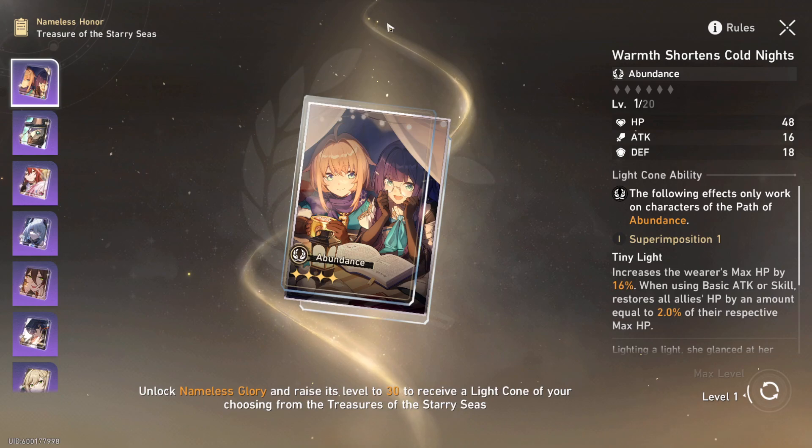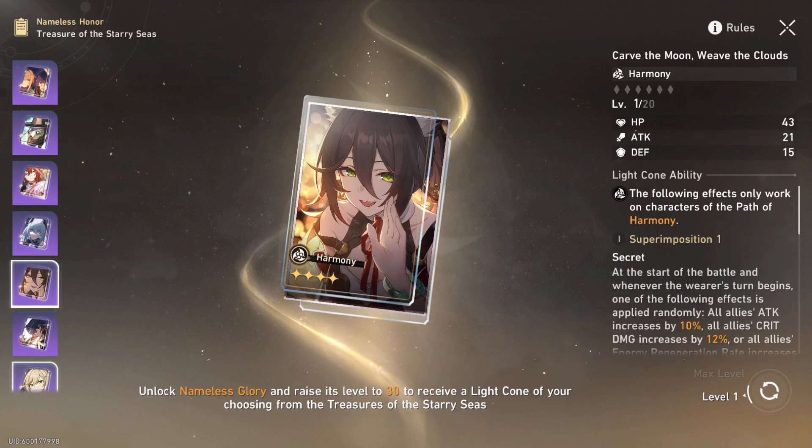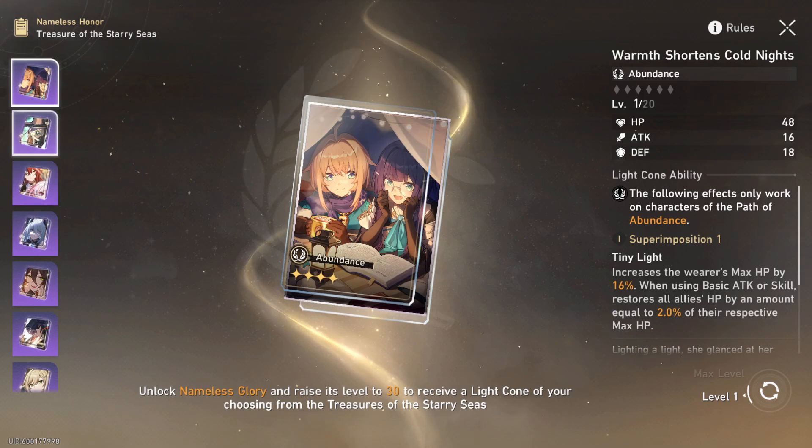I don't have the Natasha light cone yet — I'm sure you've seen the ad a million times on YouTube, Twitter, or Instagram. So I'm using this one instead. It has some funny proc potential: when you use a basic attack it heals, so in Simulated Universe you can get the heal passives to proc with basic attacking. But there are better options than this.